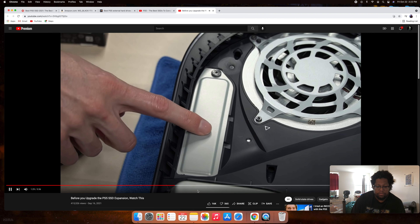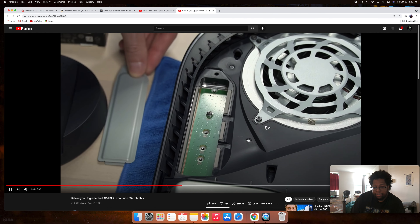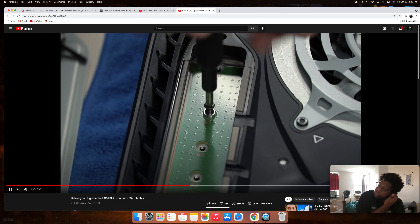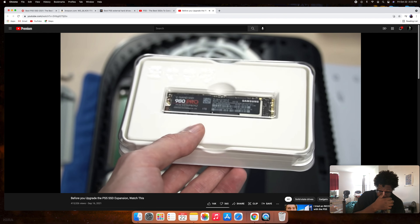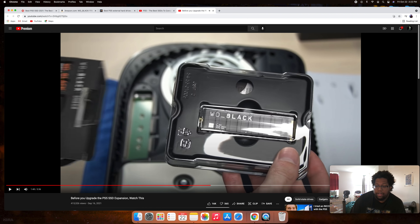Pull down with your other hand and it should gently slide off. Next, remove the SSD expansion slot cover — that's where the SSD goes. Then remove the mounting screw. Do not forget about the spacer. Now unbox the SSD and install the heat sink.